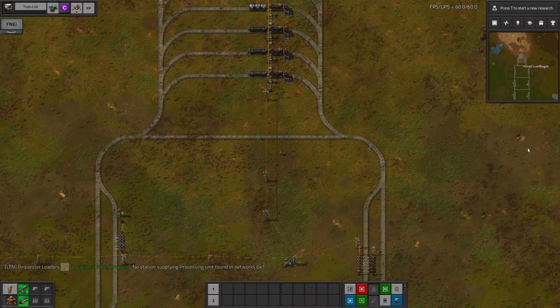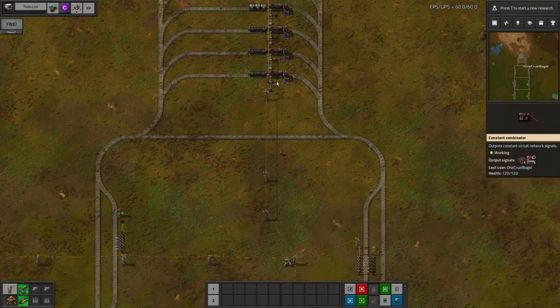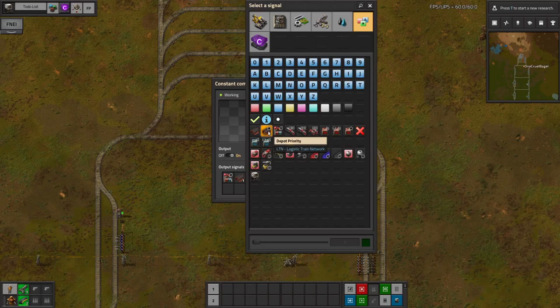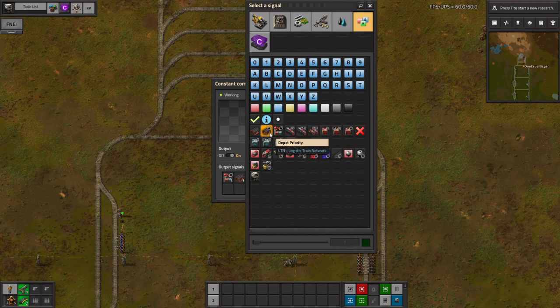The first question was about depot priorities. When you're setting up a depot, you put in the network ID you want that depot to work with and you tell LTN that the station is a depot - fairly straightforward. But you can also put in a depot priority. Someone was asking what these were for, and to be honest, they're not something I've ever used, so I had to do some experimenting to work out what they actually do.